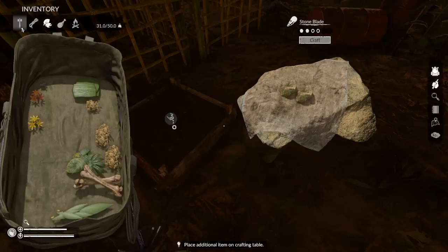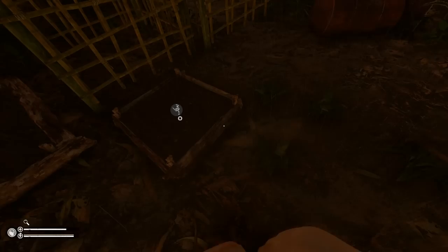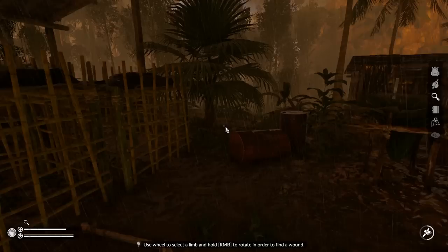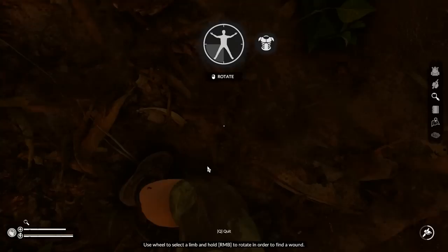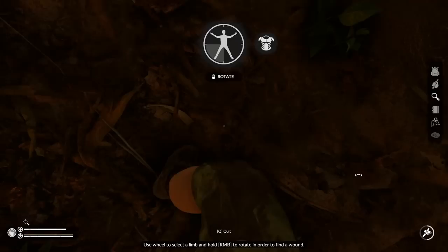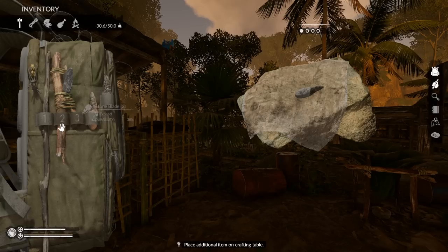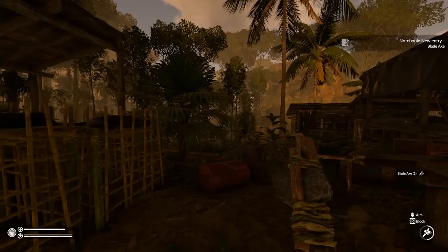I made three stone blades and now I'm going to replace my axe. I wanted you to know I have three stone blades because we're going to make a melee weapon. I don't know if spears are better — they have more range but some melee weapons feel better. I'm going to make my favorite craftable melee weapon right now. I'll put three stone blades in the middle, craft, then add a stick — making a three-bladed axe.